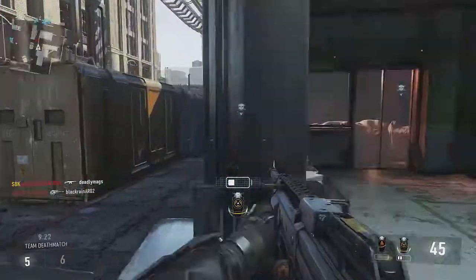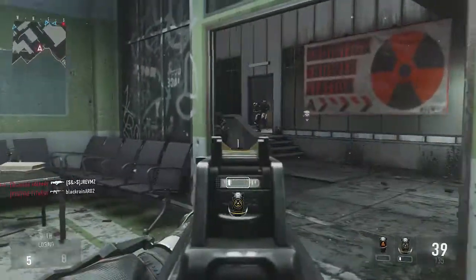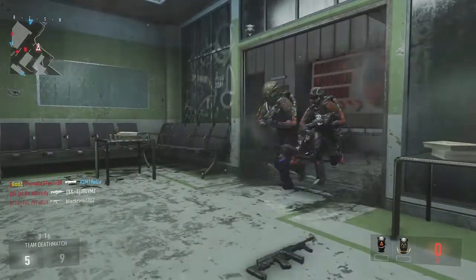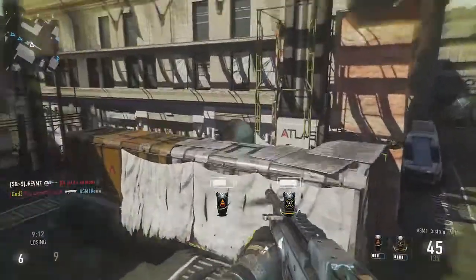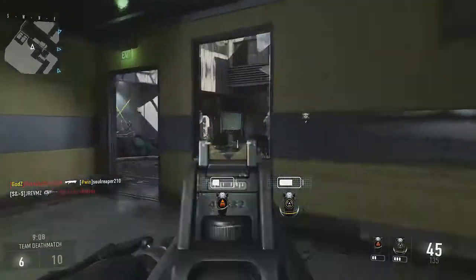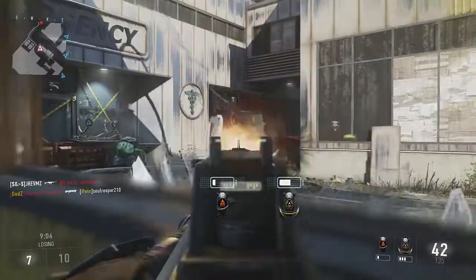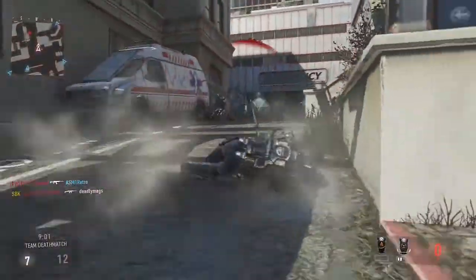Number two is to stay on the outside of the map, meaning having map awareness. For every player in Advanced Warfare — Call of Duty in general — we mainly play objective, so you don't want to be the player that runs to the middle of the map and just starts trying to kill everybody. If you're trying to get streaks, stay on the outside of the map.